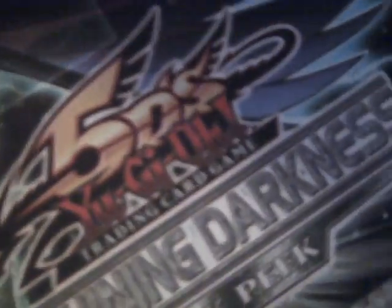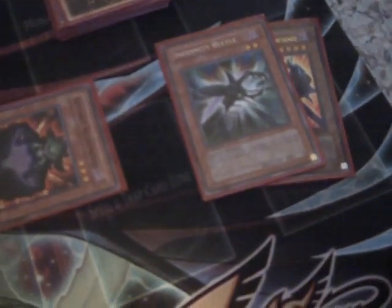I'll show you basically what you have to do to run the deck - it's really simple. You want an Archfiend in the graveyard and either one Infernity Beetle in the graveyard or an Infernity Necromancer. You bring out a Necromancer and first of all you have to have an Infernity Launcher. You use Launcher's effect to bring back these two guys.